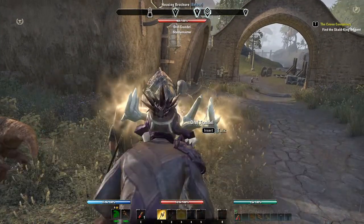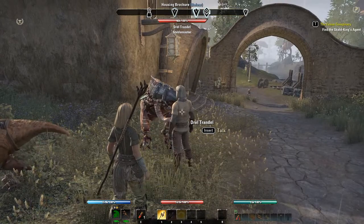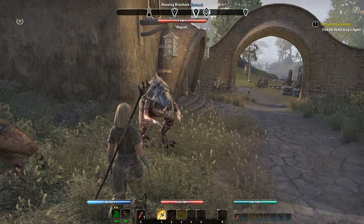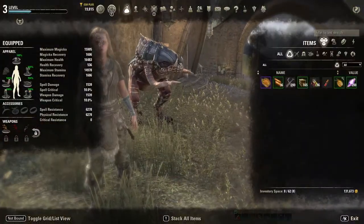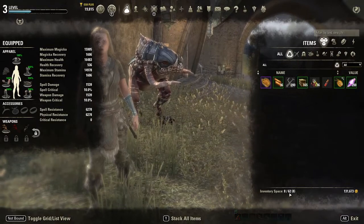It costs 250 gold each time you train your horse. The other options are to train for speed and stamina, but I always train for carry capacity first. Looking at my bag space, you can see that I started with 60 slots and now I have 62.